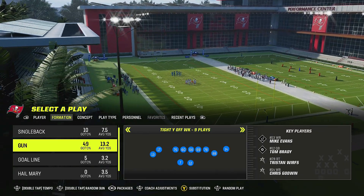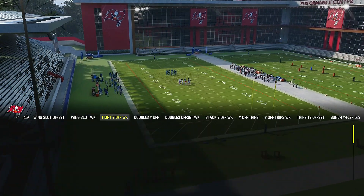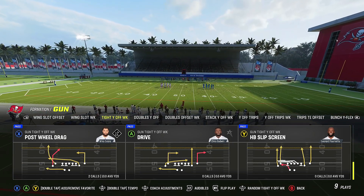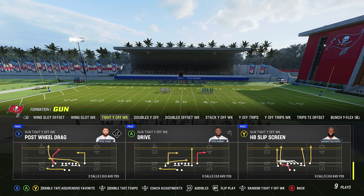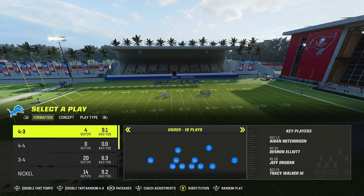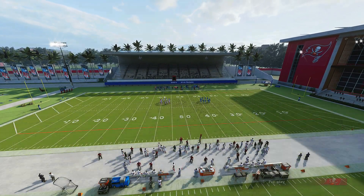We're in Tight Why Off and we're going to be in the Colts offensive playbook, then come out in a play called Drive. As far as personnel, you can do what you want, but I want to make sure you guys can see what's going on. We're going to pick Drive and go against a Cover One first.